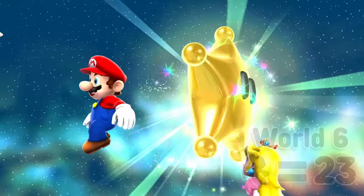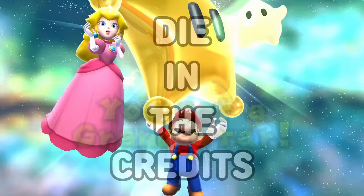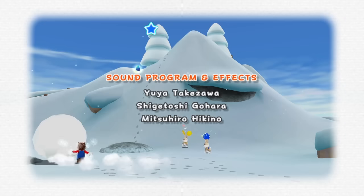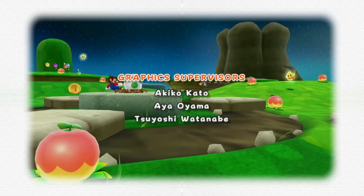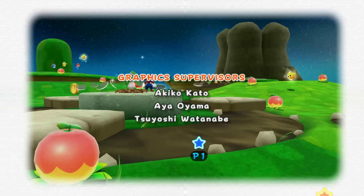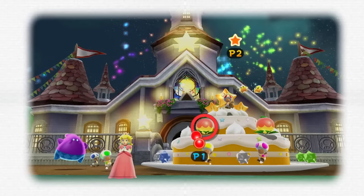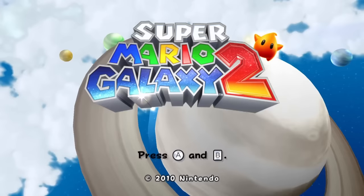Our challenge isn't quite over yet — we still have to die in the credits, ending this challenge off with style. The only problem is we can't use our spin move anymore, so there's no way to open the Yoshi egg. Or is there? We bring in a second player during the credits scene — since the second player can spin, we can open up the egg. We still can't get on Yoshi right away, so we push him off the edge to mount him. Then we wait for the final scene of the credits to use the infinite flutter trick. We have beaten Super Mario Galaxy 2 with a grand total of 23 jumps throughout the entire game.